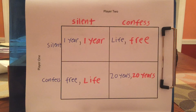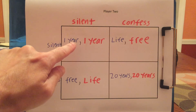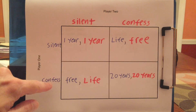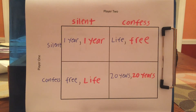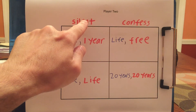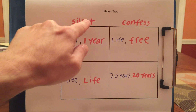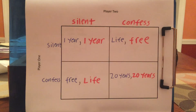What if you were convinced your co-conspirator would remain silent? If he's going to remain silent and you remain silent, you go to jail for a year — which is bad, not horrible, but pretty bad. But if you confess, you get to go free. It's certainly better to go free than spend a year in jail. So if you knew your co-conspirator would stay silent, you'd want to confess. That means you want to confess whether the other person remains silent or confesses. So you should confess no matter what.